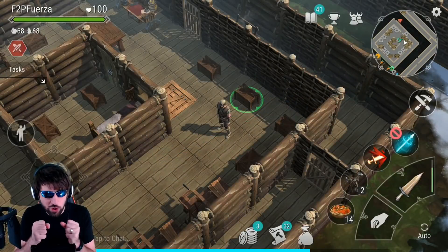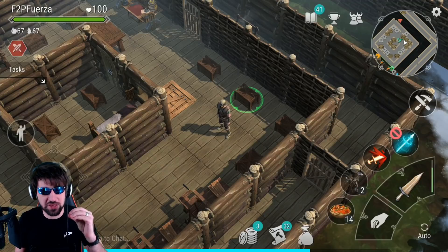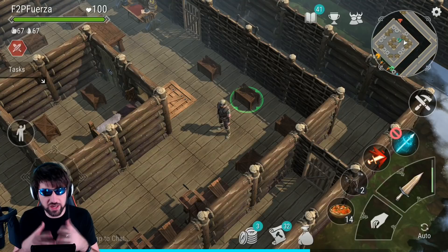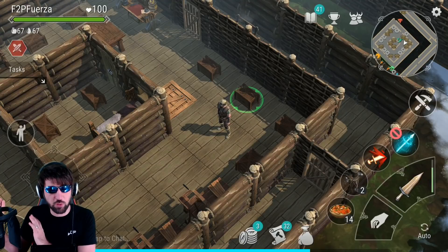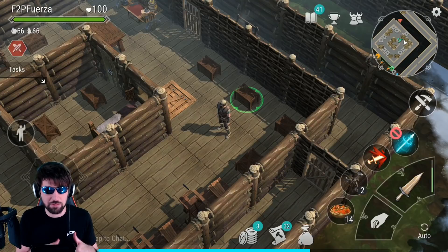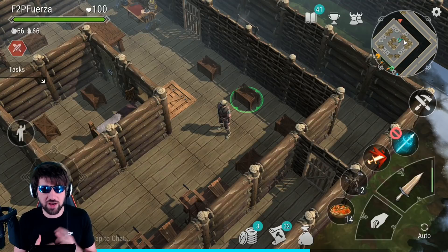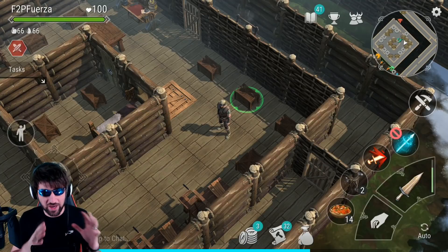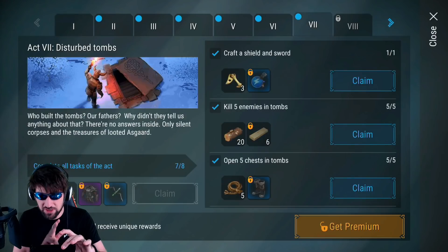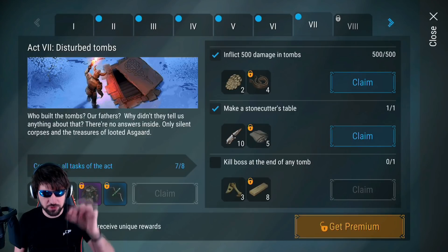Hey guys, welcome to episode 12 of Frostborn. In our last episode we got our first PvP kill, which landed us our first level 2 backpack. When we got into the cellar we put the backpack away, but at the yellow cellar the two people we thought we made friends with turned on us. Luckily I was able to use the boss to get away and survived, but we didn't finish act 7.